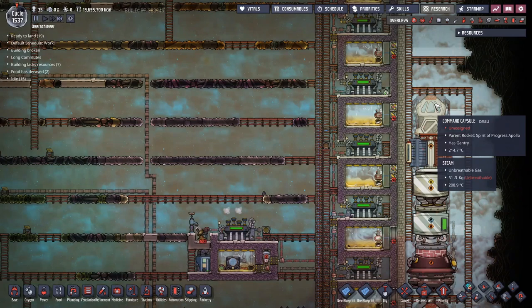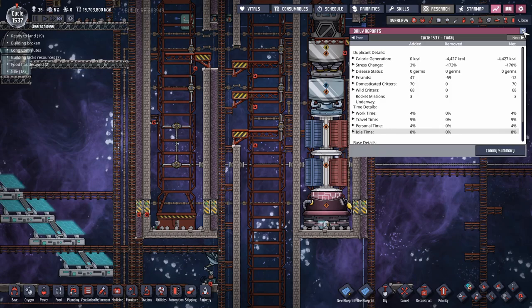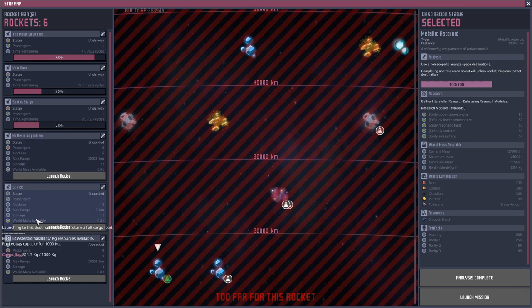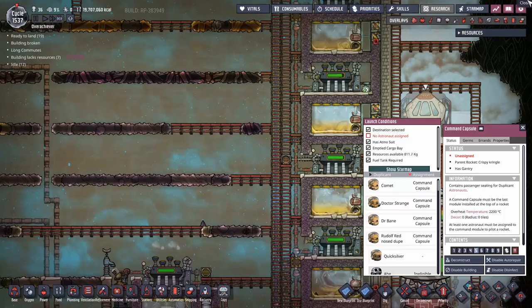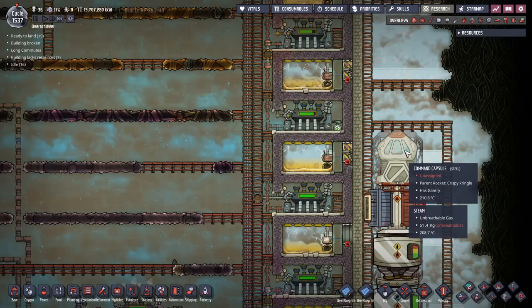Rocket complete - all we need is a brave soul on board and a name for the rocket. Quicksilver will no longer be assigned to that command module; let's just let them grab some lunch first - they've been trapped inside that rocket for a few hundred cycles. Maybe go use the bathroom, grab a snack. We have to go put a name for the rocket - I'll pull one out of the comments. Twilly Willy in the comments suggested we name it Crispy Kringle, after the fact that Saint Nick is going to be rather crispy after passing through this rocket chimney. Crispy Kringle it is! We'll wait until Quicksilver's morale gets back up and their stress gets reduced before sending them in.